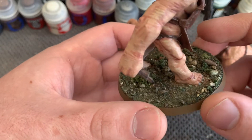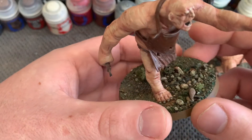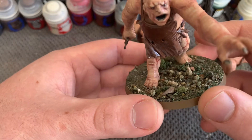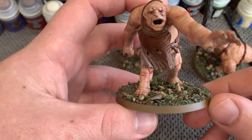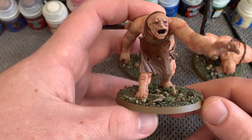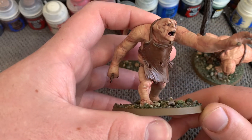I used the fast-drying basing glue, put down the Scrublands mix, did some other things to it, and added some static grass. I think it came out really nice. That's how I'm going to do my board for the troll mission as well, because I'm very into the narrative portion of the game.